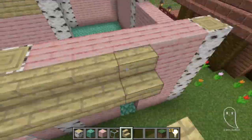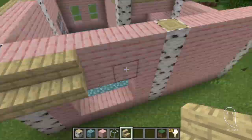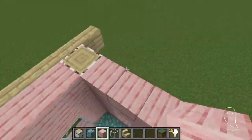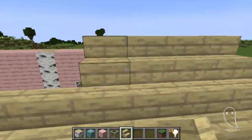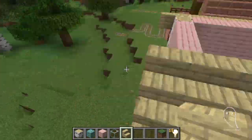Today's build is a bakery that's going to be built out of cherry planks. There is some birch in there in two forms, actually — well done me, we're being diverse with our block choices. Oh, there's a bee that keeps trying to get involved with the build.